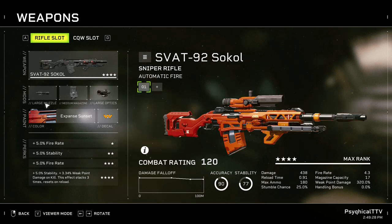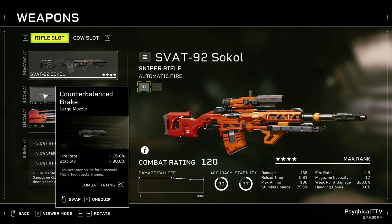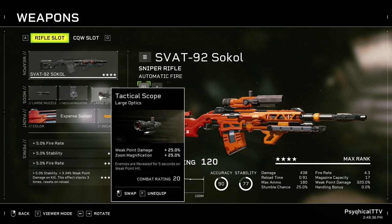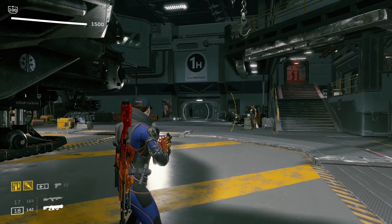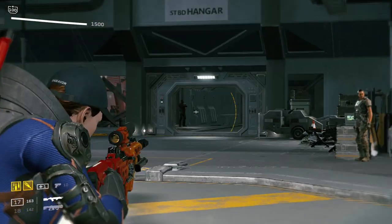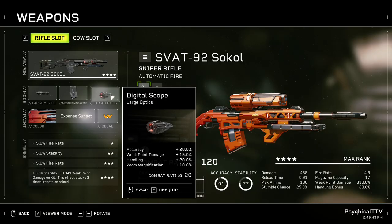For the So-Call, go with the counterbalanced brake to increase fire rate, compound magazine for the reasons explained earlier, and a tactical scope so you can reveal targets as well. Bear in mind that the tactical scope does decrease your field of vision when aiming down sights — it'll take some getting used to, but alternatively you can go with the digital scope. Just know that the digital scope cannot reveal targets.